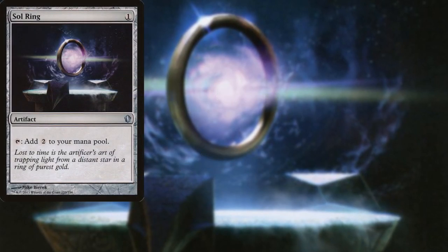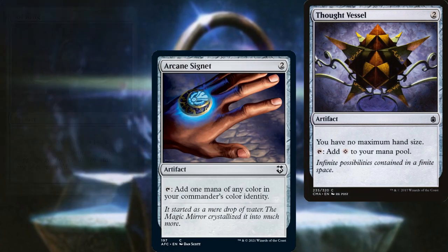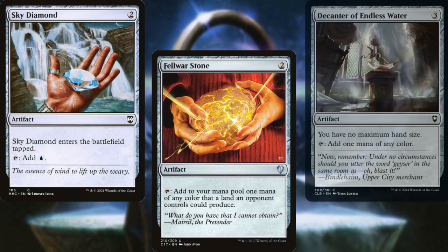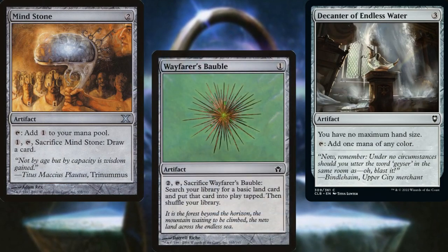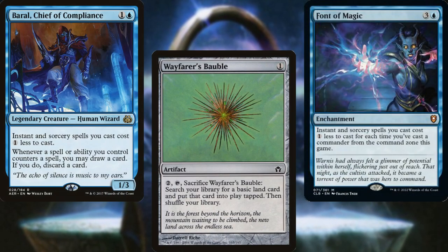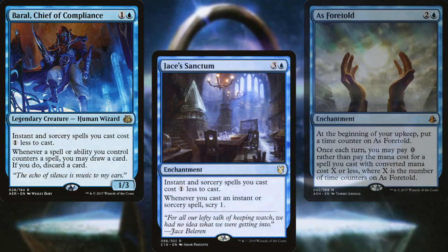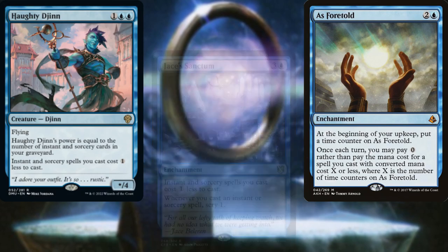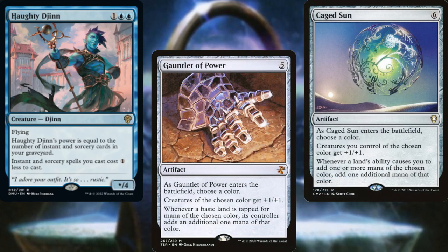For ramp, we have Sol Ring, Arcane Signet, Thought Vessel, Sky Diamond, Felwar Stone, Decanter of Endless Water, and Mind Stone for mana rocks; Wayfarer's Bauble for land ramp; Font of Magic, Baral Chief of Compliance, Jace's Sanctum, As Foretold, and Haughty Djinn for cost reduction; as well as Gauntlet of Power and Caged Sun to double our island's mana production.